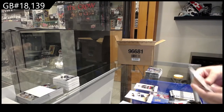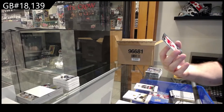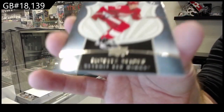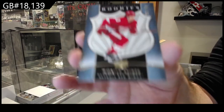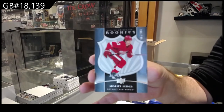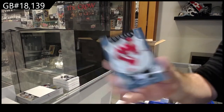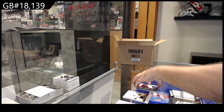We've got a rookie number /9.99 for the Red Wings of Seider. So these are kind of like the extended rookies. Seider — I don't know why it's not focusing very well right now, but very nice for Detroit.